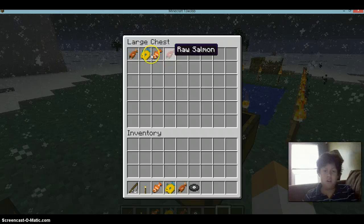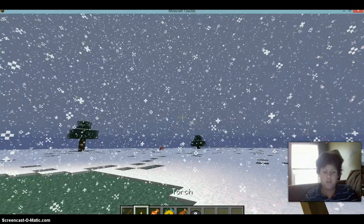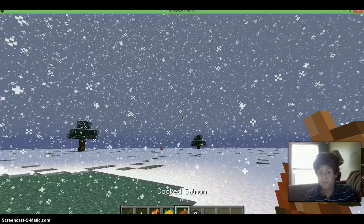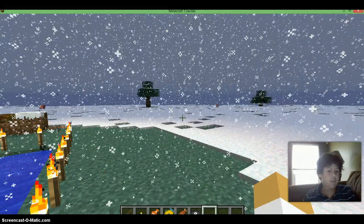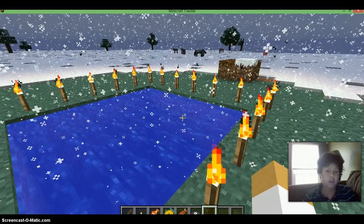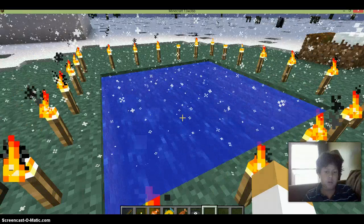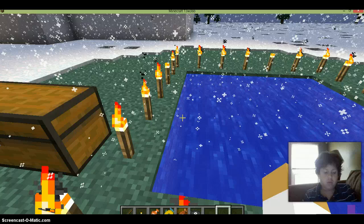Now as you can see, you got these guys. So what these are is this is a clownfish, pufferfish, and cooked salmon. I believe these are edible as I found them in the food section. I believe you can catch them in water, I'm not quite sure.